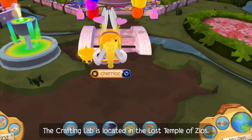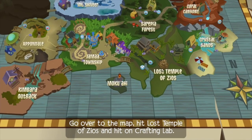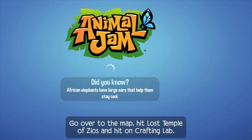The crafting lab is located in the Lost Temple of Zios. Go over to the map, hit Lost Temple of Zios, and hit on crafting lab.